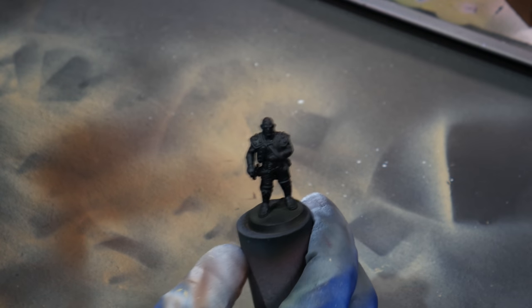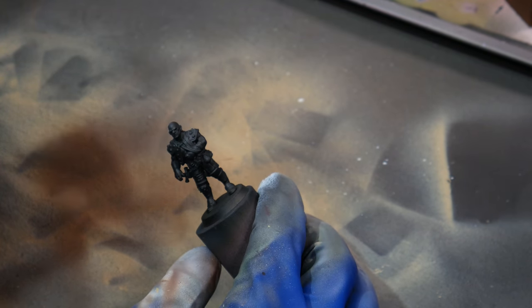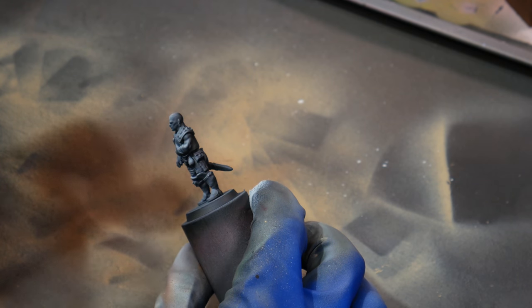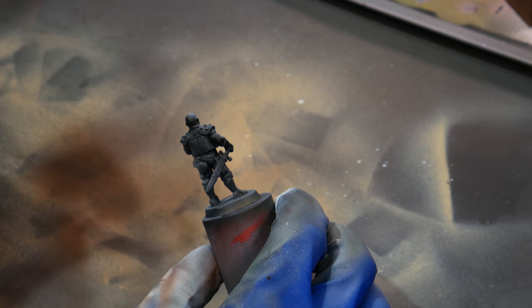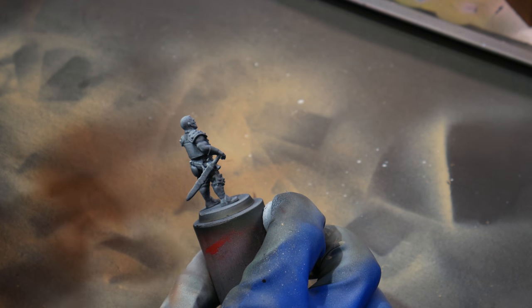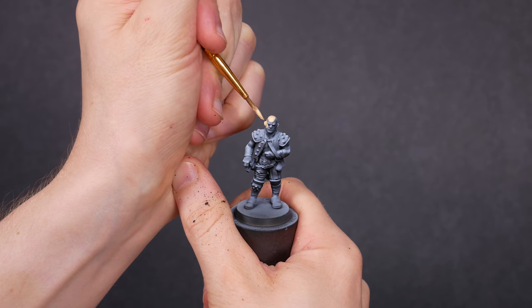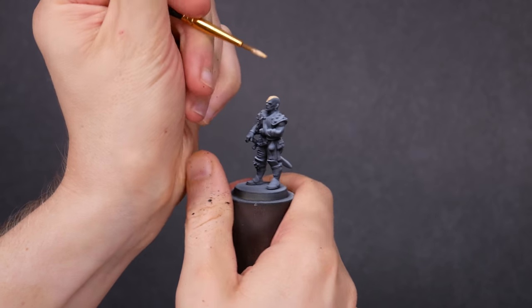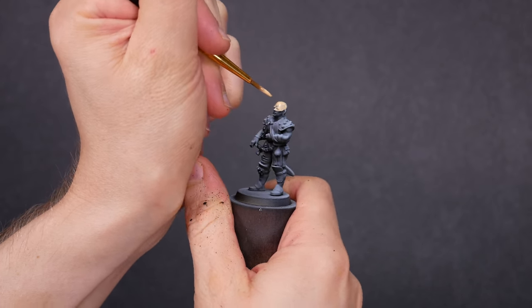For all the characters in this video, I primed black and then used my airbrush to give a zenithal highlight with white ink. No matter how I choose to paint the models, that zenithal highlight helps me to see the details, and it also helps the camera to see the mini. Sometimes we can see the result of the zenithal prime in the final mini, and sometimes we can't, but it always helps me as I'm working on painting them up.